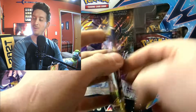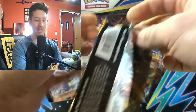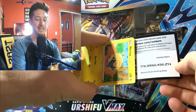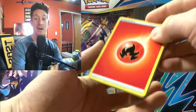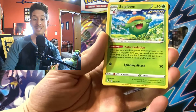Let's open up some Evolving Skies packs and see if we can pull a Leafeon to go with our Grass-type Venusaur card. Let's see what we can do! There's our code card — let's do our card trick. I'm excited now. Fire Energy — let's go!